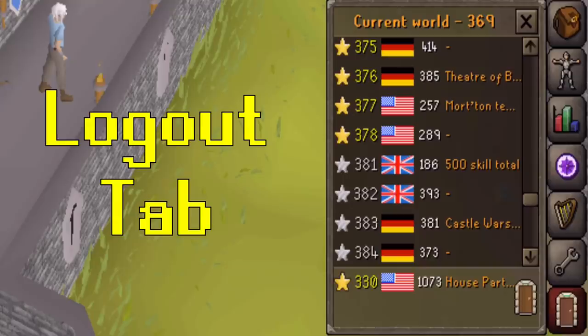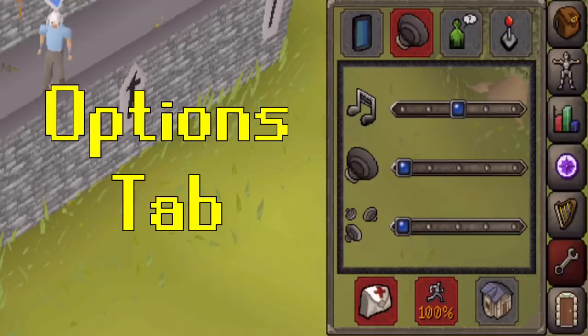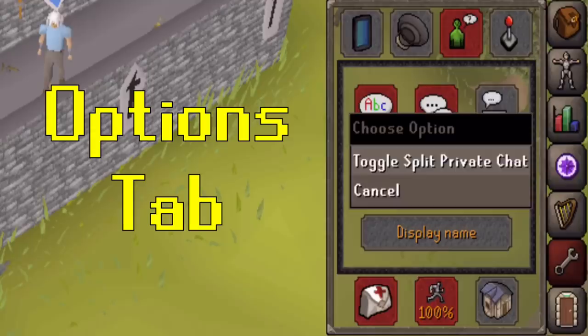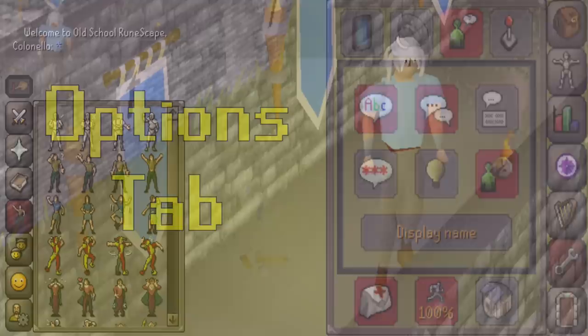You can log out or switch to another world on the logout tab. Unlike other MMOs, in RuneScape you can play on any server or world and keep your progress. The options menu lets you explore settings to suit your needs — for example, turning sounds and music on or off, what controls you want, and whether you want private messages to show separate from the chat box, which I highly suggest turning on.